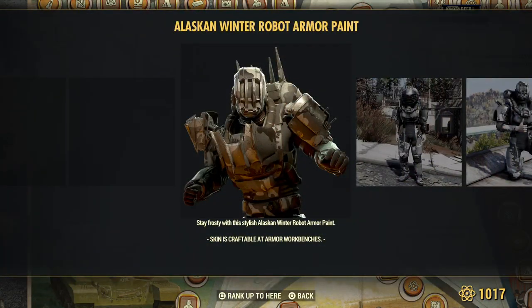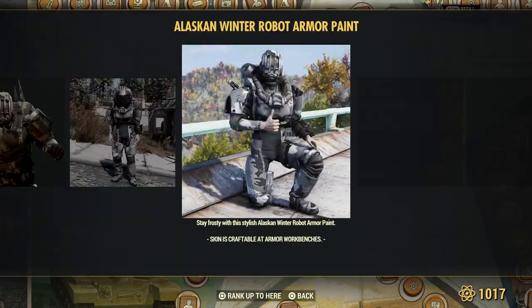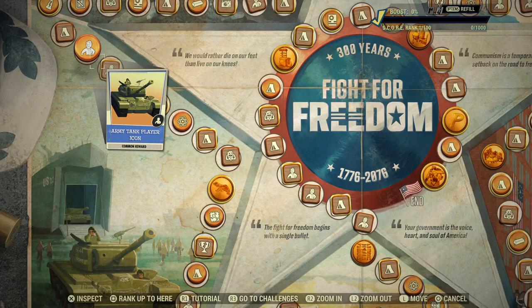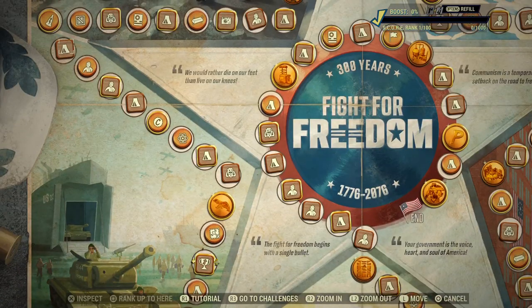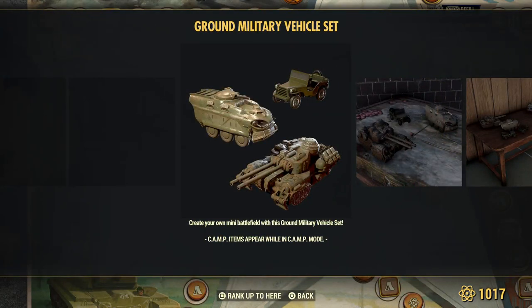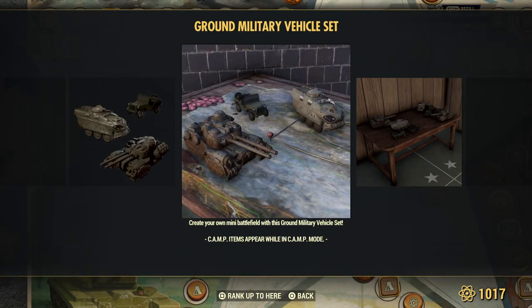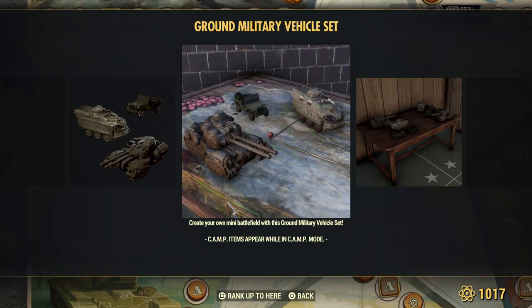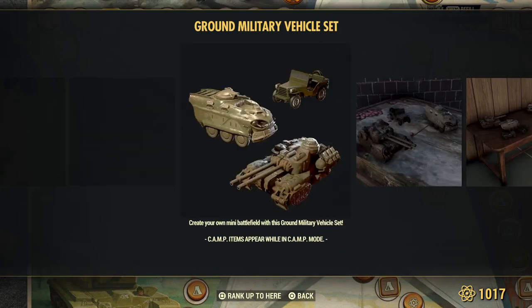And then here's the robot armor. Re-rollers for Fallout First members. Another icon. I first thought these were full size — I was excited — but looks like these are table models. Looks like there's three different ones: the tank, two different tanks, and the little jeep.